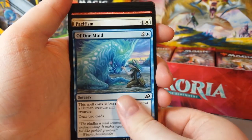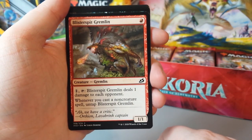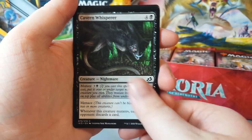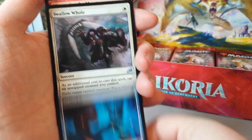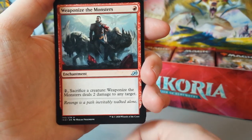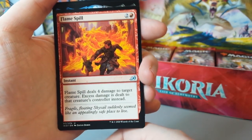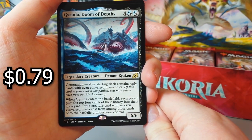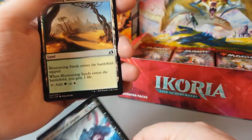Of One Mind. Pacifism. Blister Pit Gremlin. Cavern Whisperer. Far Finder. Swallow Hole. Weaponize the Monsters. Flamespill. Check that out — Garuda Doom of the Depths, a Demon Kraken, and it's a companion as well. That's sick. And at the end we have Blossoming Sands.